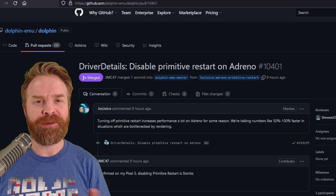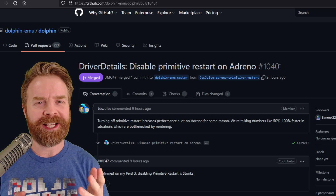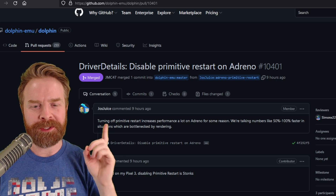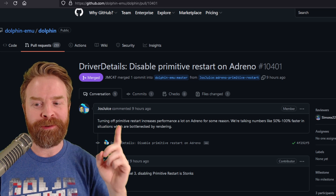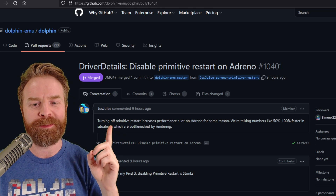Now, interestingly enough, this performance improvement is simple, weird, and effective, and it has been overlooked for quite some time. The description is as follows: turning off primitive restart increases performance a lot on Adreno for some reason. We're talking numbers like 50 to 100% faster in situations which are bottlenecked by rendering.